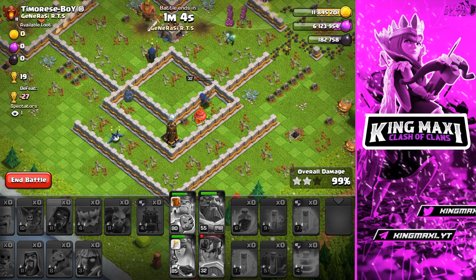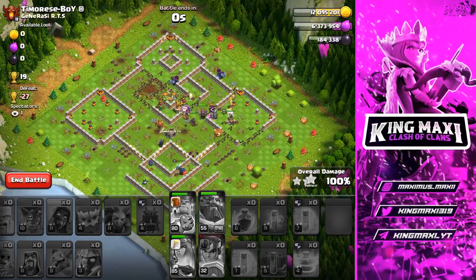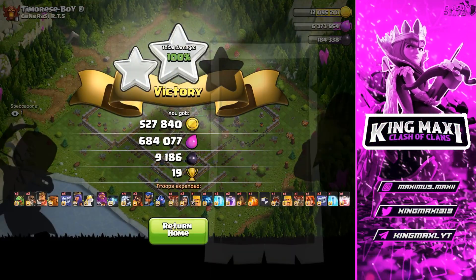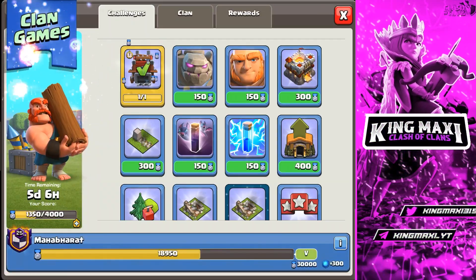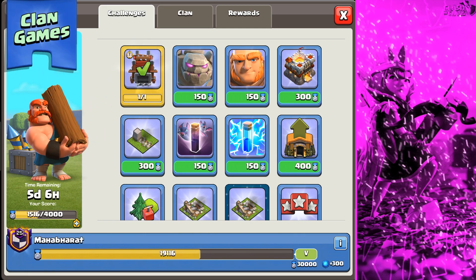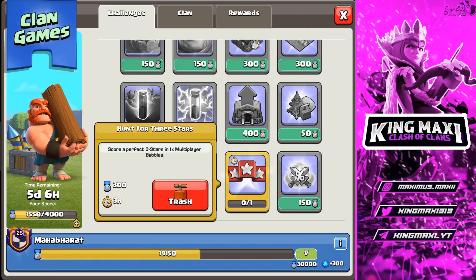If you have to recall any free spell, you can use a free spell. That's the best situation. So if you have to go back and run for a lot of loot - anyway, we are going to complete a challenge. The score is a perfect 3 stars in 1 and 2 multiplayer battles.